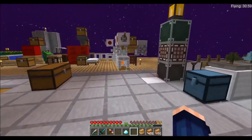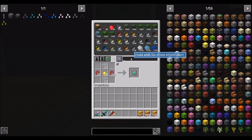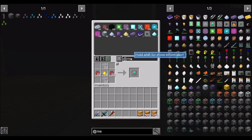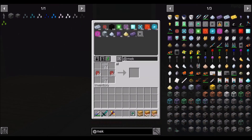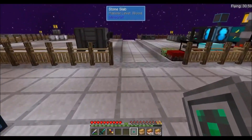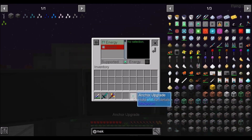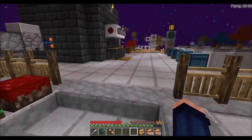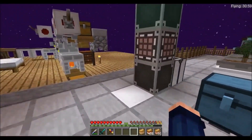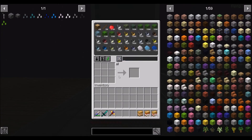We're going to go ahead and grab our crushed diamond dust and grab our anchor upgrade. Then we're going to make some windmills. We'll go back and install the anchor upgrade into the mechanism machine. That should get the upgrades that we need. Let's go ahead and work on the power, because I just couldn't figure out how to get the flux network to work — either they changed it or I am a complete doofus.